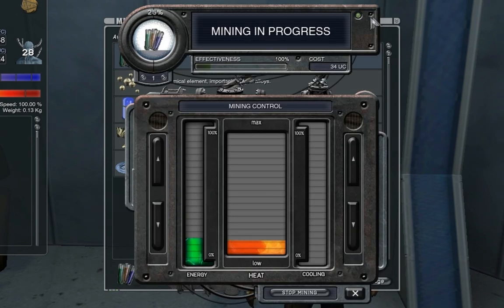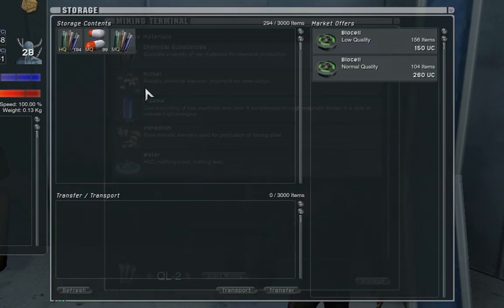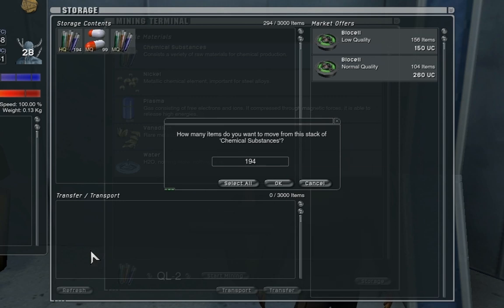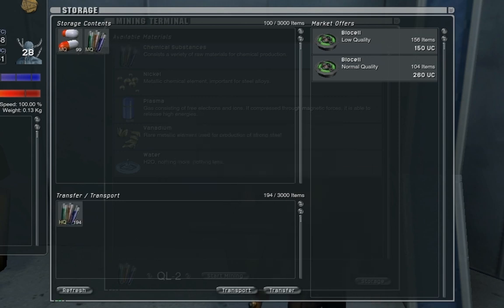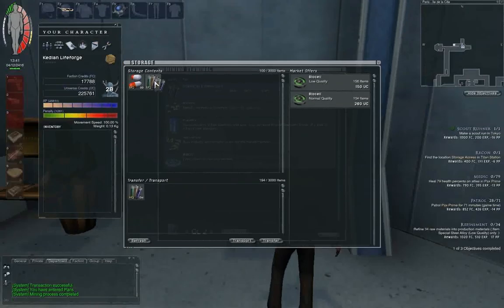This is the basic mining and production screen. There are a lot of options here, and for this tutorial we're not going to change any of them. Now that our mining is complete, I'm going to go into storage. If I had mined up a lot of chemical substances, I could drag them down to transport and choose to send them to Tokyo. However, I only have one, so I'm just going to put it in my inventory and carry it.